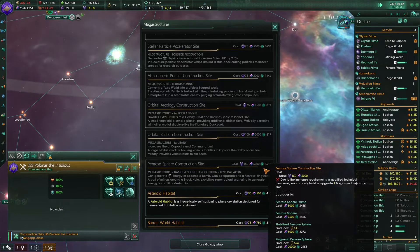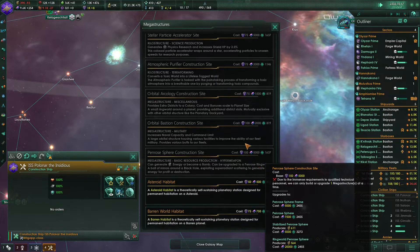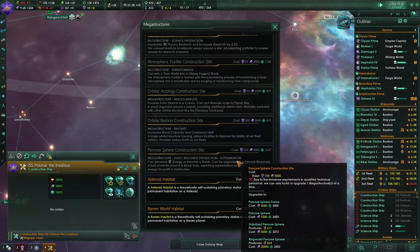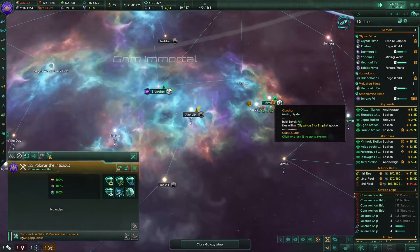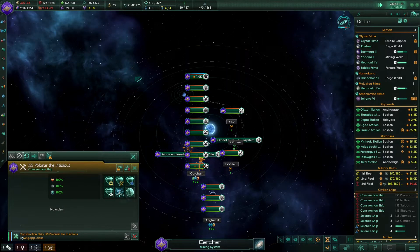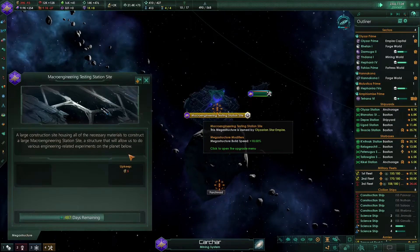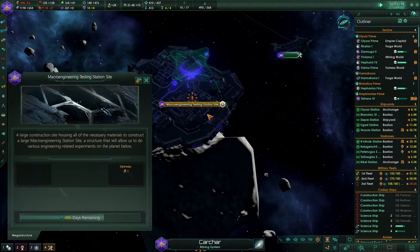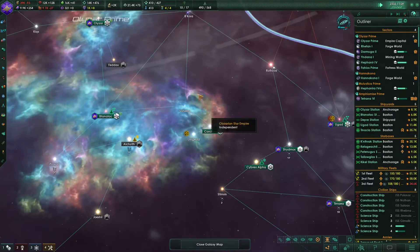Actually we can build a Penrose sphere. We can generate energy credits or it can become a bomb. Look at this - if we actually finish building this megastructure and stabilize the Penrose sphere, we will get 600 energy credits. Maybe we should actually do this. But we are still upgrading this megastructure over here, and I just realized that was kind of a mistake - because once this thing is upgraded, it will increase and negatively impact our energy production, which is already in the negatives.